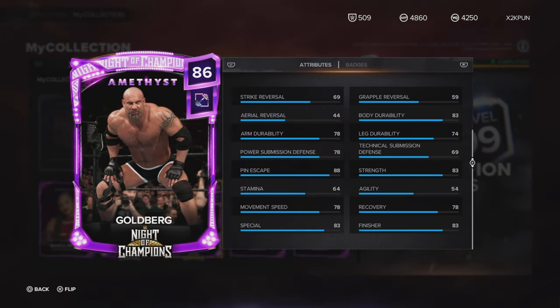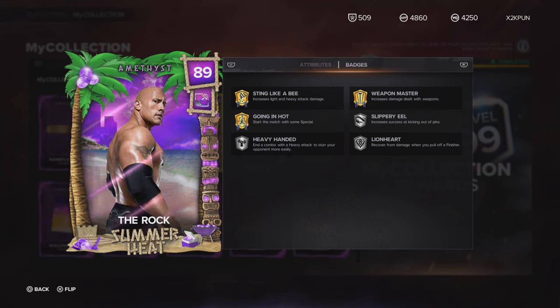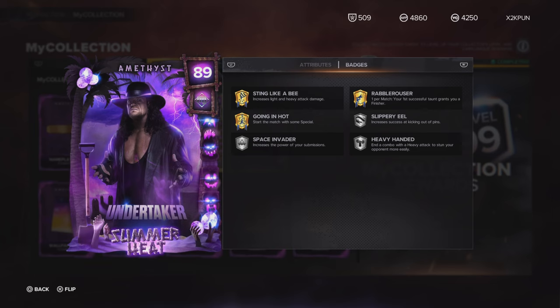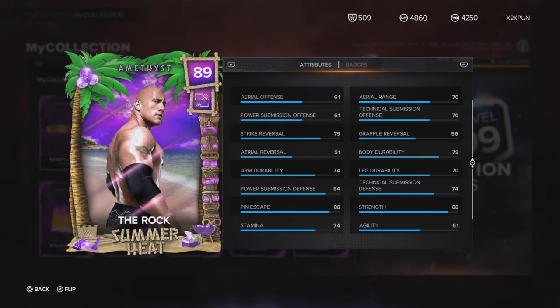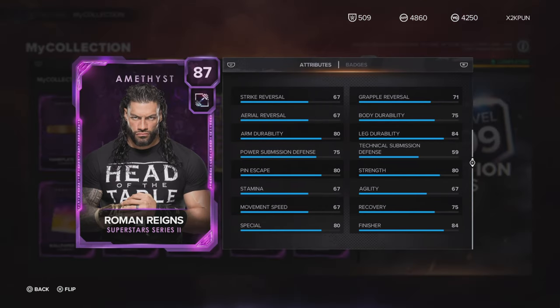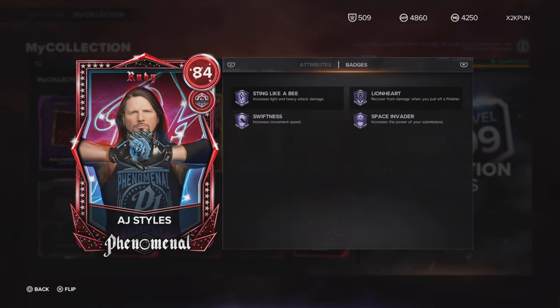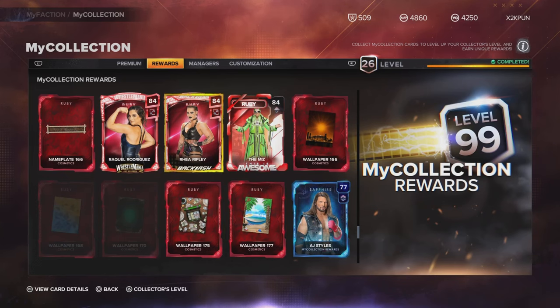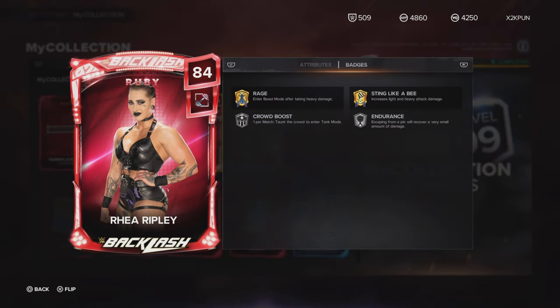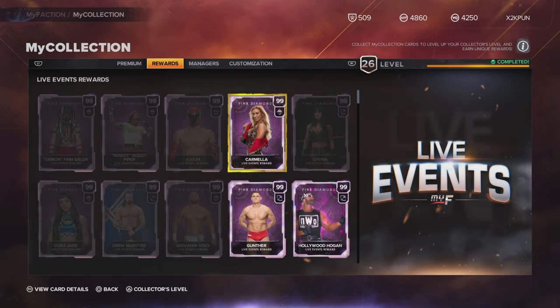Speaking of the hardest cards to pull, the first Collection Set Rewards: Amethyst Goldberg — all packed video openings with timestamps. We got Amethyst The Rock from Summer Heat, Amethyst The Undertaker — best card art in the game last year, this year, any year. A lot of people got Amethyst Undertaker, but this Rock was hard to get. Amethyst Roman Reigns from Superstar Series 2. We got Ruby AJ Styles at his peak, Ruby Mami Rhea Ripley. If you want to claim to be the greatest, show us your collection from last year and your live event cards.